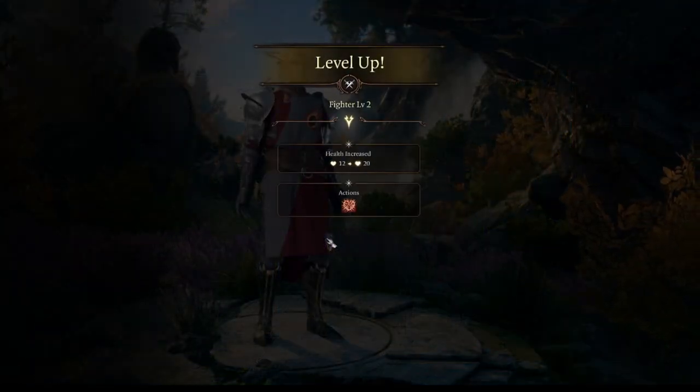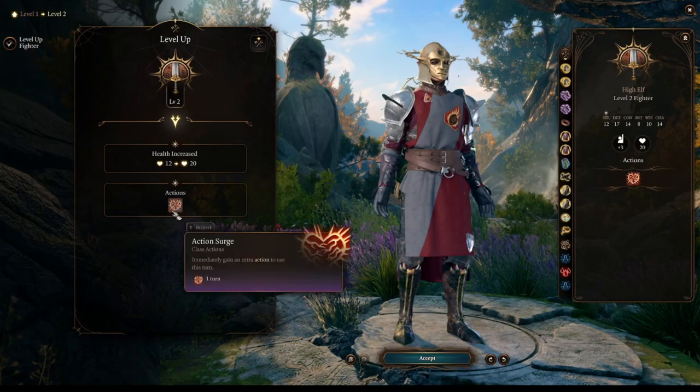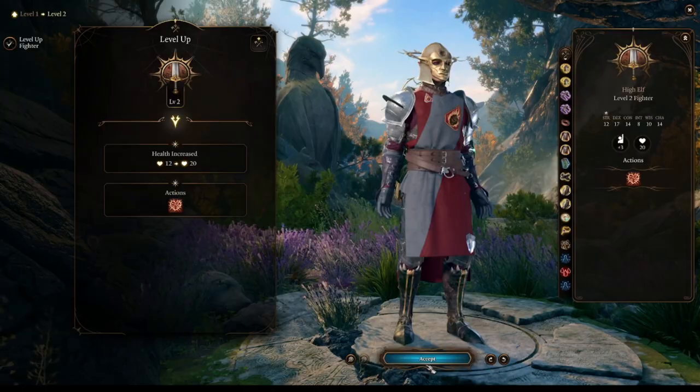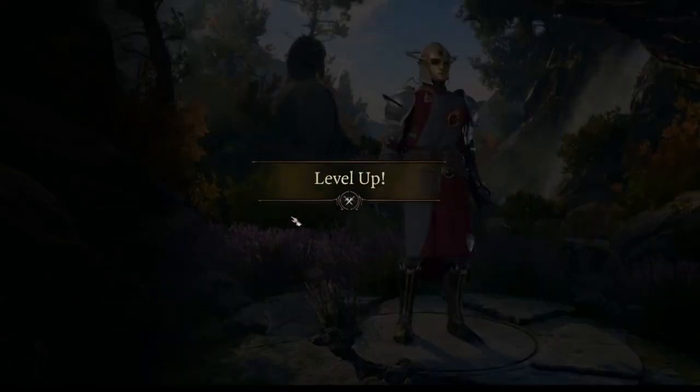At fighter level 2, we will get access to Action Surge, a very powerful ability which will greatly improve our performance as we level up.